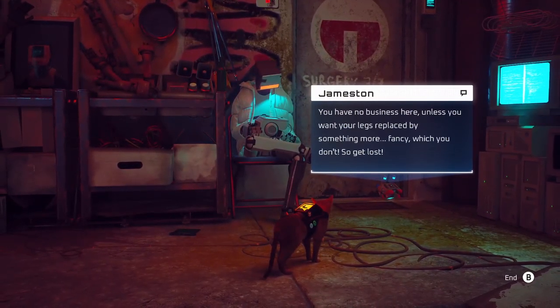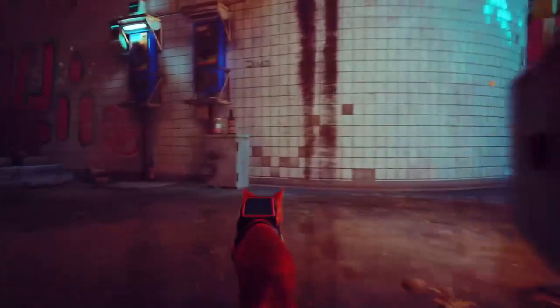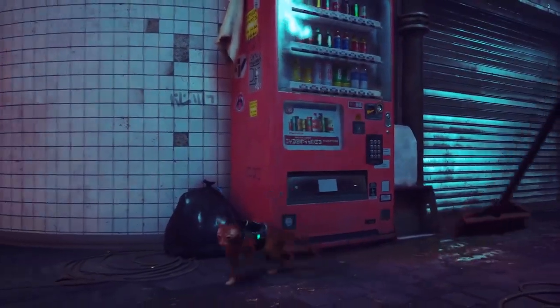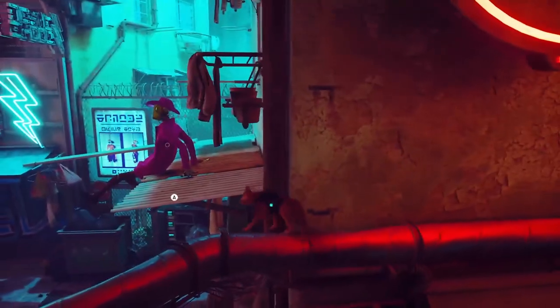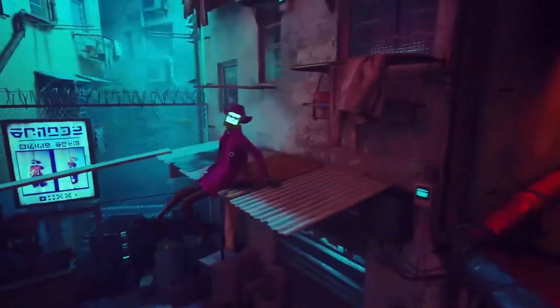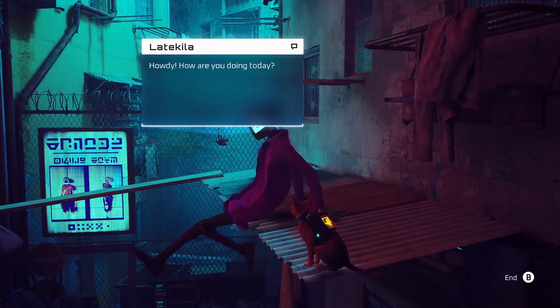Oh I can't jump up that way. Hey, you're new up there! 'You have no business here unless you want your legs replaced by something more fancy, which you don't, so get lost.' What if I do want my legs replaced with something more fancy? Sounds sad. How did I get up there last time? I'm fairly sure there's a way. There we go - we jump up here, we jump through! There's a gold-plated robot with magenta clothes - amazing chassis. I just want to talk. There we go - couldn't interact for some reason. Howdy, how are you doing today? That's the whole interaction.